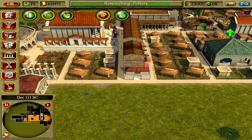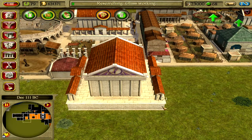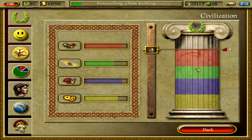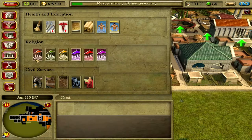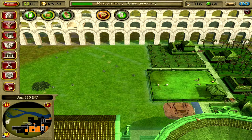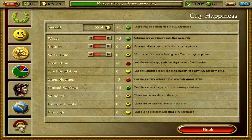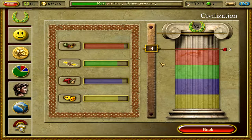We need religion, so another temple to Jupiter. There we go — we've neutralized it. And then another small temple to Diana. There we go, now we're getting some city happiness back.